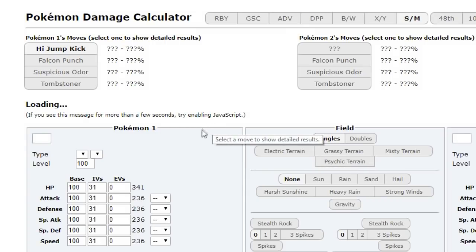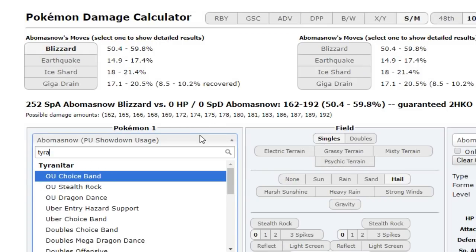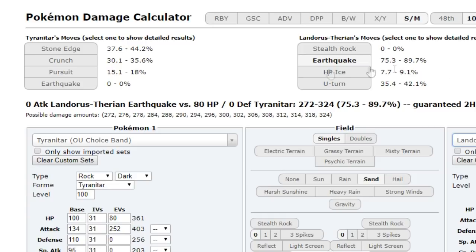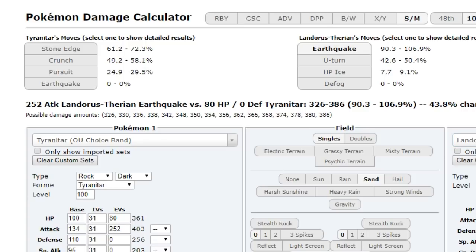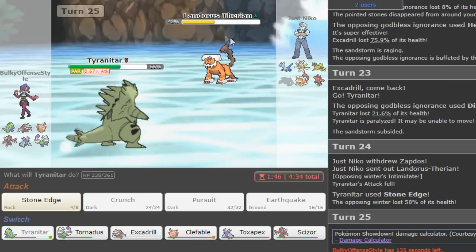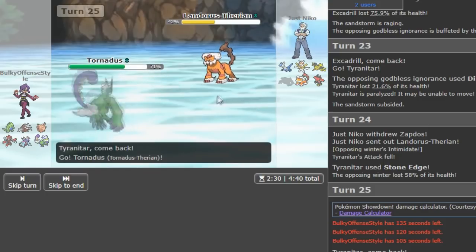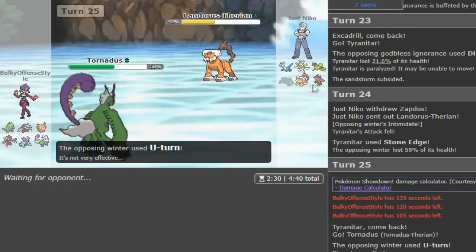I'm so nervous. Cause if I win this, that brings me to like 1950, which is like the highest I've ever been on ladder. I haven't really ladder try-hard that much. So I just wanna finish this run to top 10. He's defensive Lando for sure — no, he's Scarfed Bulky I think, Bulky Scarf. Let's say Choice Scarf, max HP. Rocks are off, so Tornatus is my play — U-turns out. I don't think I can lose this game.